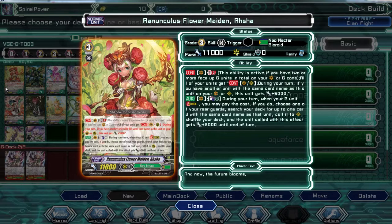Let's take a look at Asha. We'll take a look at the top ability first. With a Generation Break tool, all of your units get a boost during your turn. If you have another unit with the same card name as this unit, they get plus 5000. So it relies on cards with the same name.